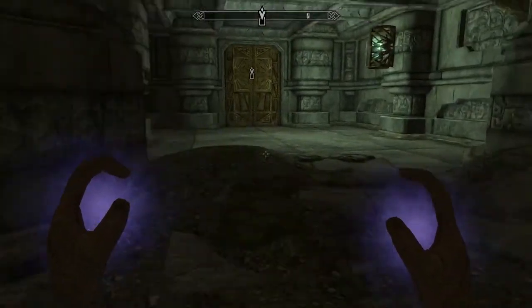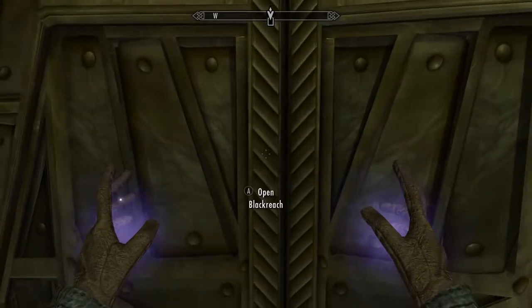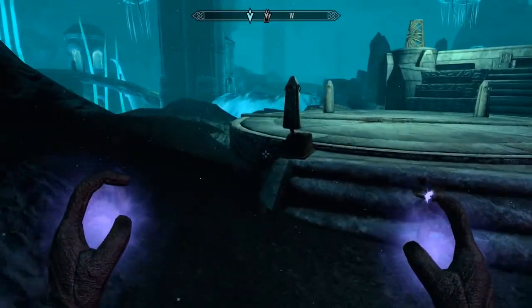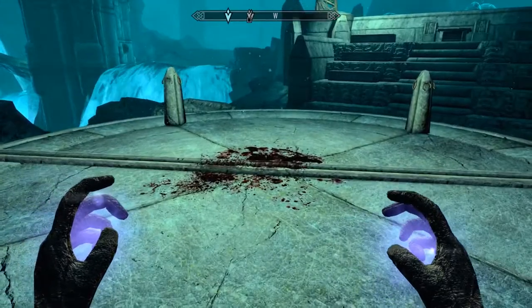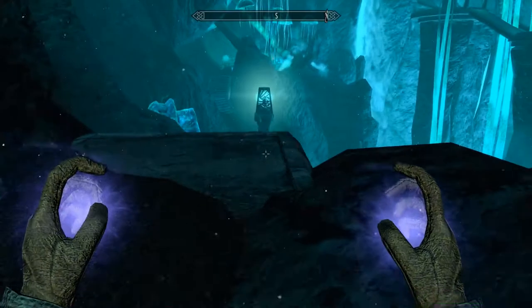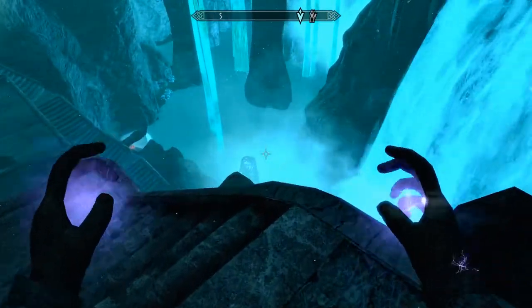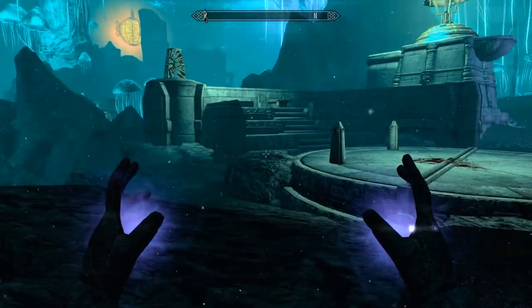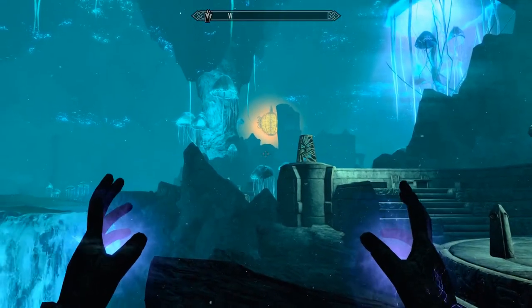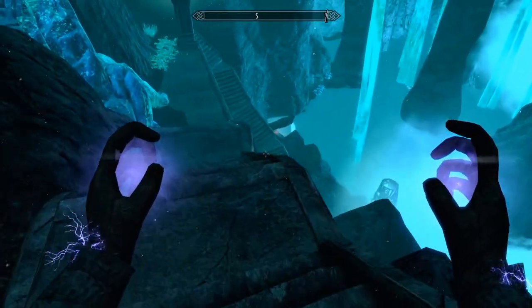All right, it looks like this is it. Let's go. Oh no, there's a lever here. And blood — so this must activate a trap. Oh, I see more Nirnroot down there. That's odd, that big orange thing. Let's go on down.